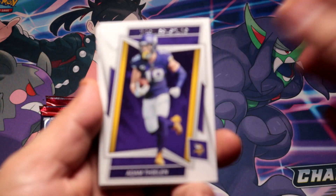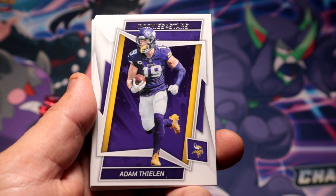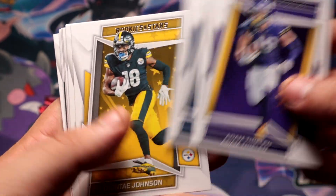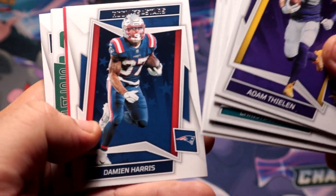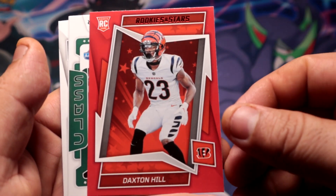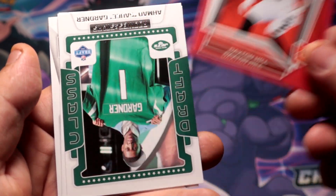We're gonna get a lot of base — I'm gonna try my best to skip the base if we can. Focus — there you go. We get our first red: Dexton Hill rookie card for the Bengals. I'll take it.